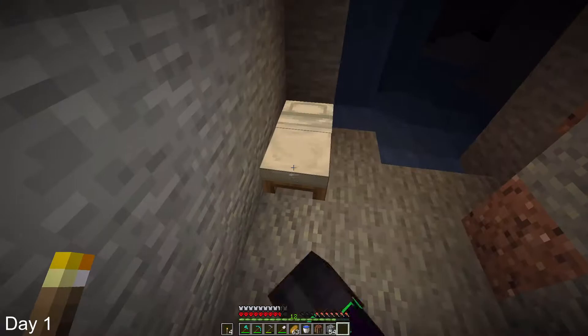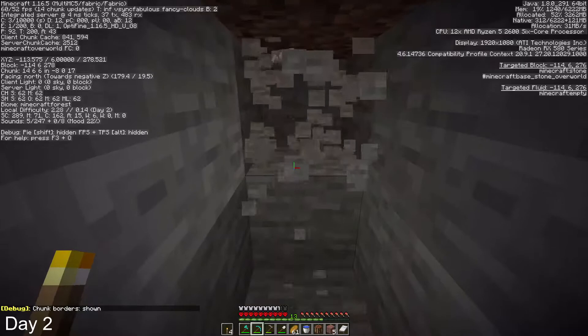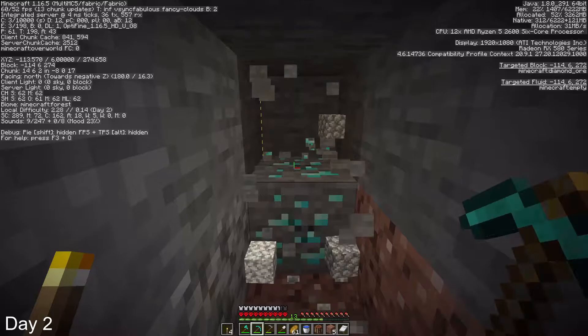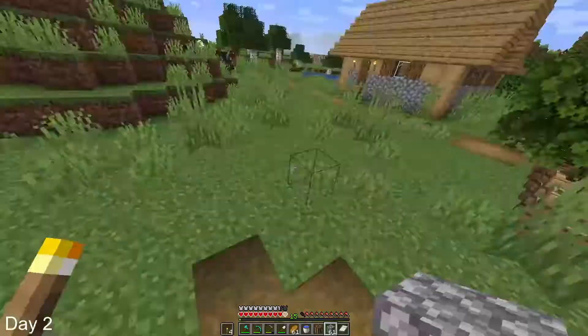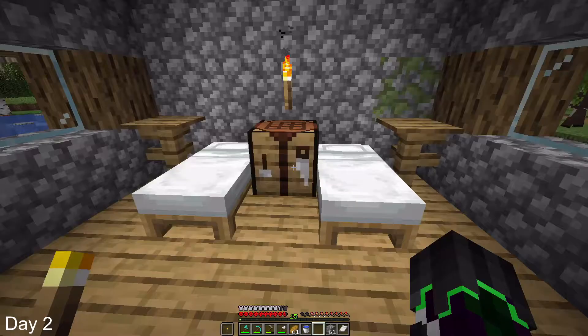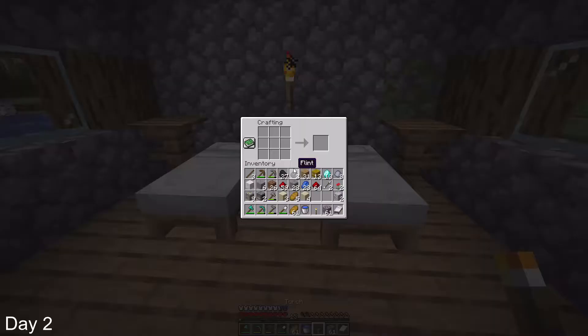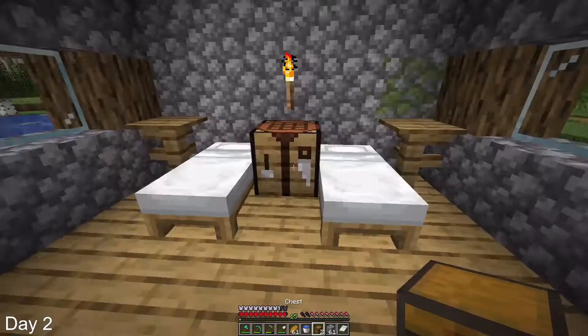I started off day 2 by picking up my bed, and then using math to find more diamonds, because I obviously didn't have enough. Somehow, I found 8 more diamonds, which was insanely lucky. Then I went back up to the surface and was running around the village to choose which house would be mine. I chose this house to be my own, and placed a crafting table to make chests so that I could store all of my belongings.